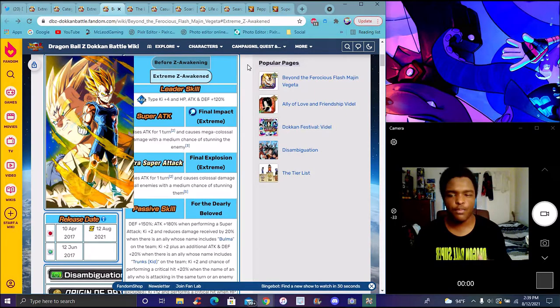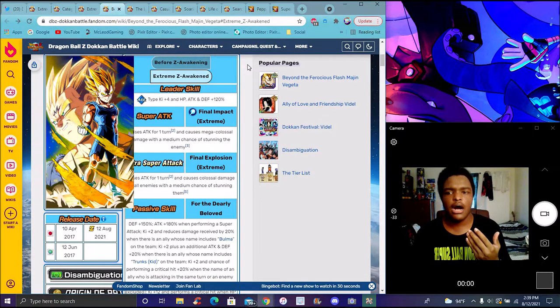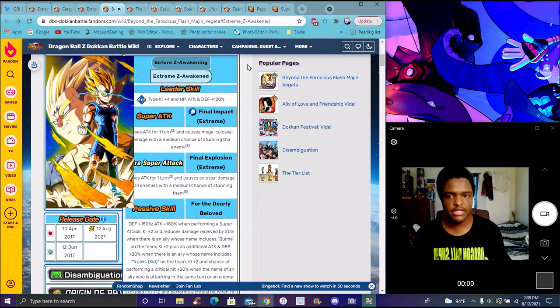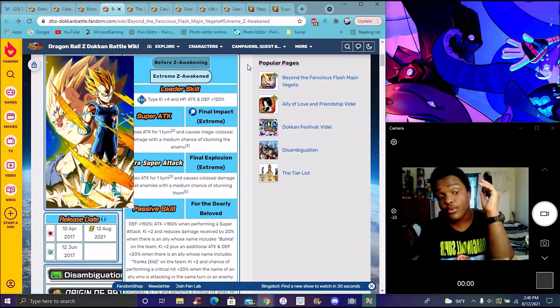Majin Vegeta did the job right but he needs a Bulma or Kid Trunks on the team when running a full war team. You can have better units over this guy, but you can still run him. Pan is probably the best one out of all of these, and Bomo would probably be number three because the HP recovery and Ki features are really good. Peace out!